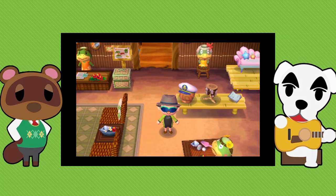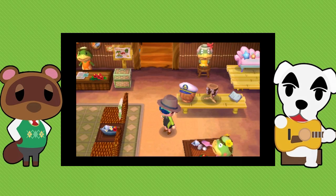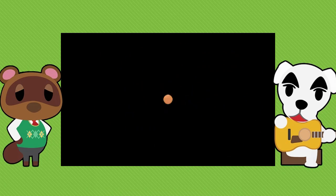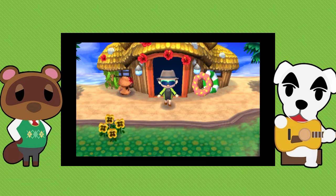The wetsuit is a new tool in Animal Crossing New Leaf and it opens up a new collectible. In past games you had the bugs and the fish, now you have more creatures — the underwater creatures that you need the wetsuit to find.